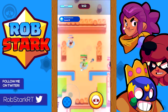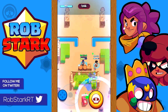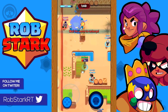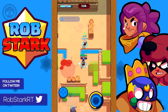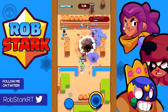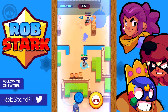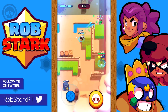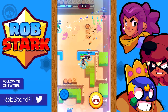Dynamite and Barley versus Brock, Colt, Ricochet, and Piper: none of these are great matchups for throwers since it's often hard to get them to stay within range. But if you can target them behind a wall, they can be pretty easy kills. As Dynamite, if you see a Brock, Colt, or Ricochet about to use their super, consider throwing your super at them as they're often walking forward and it will interrupt their super. Try not to use your super versus Piper when she has her super, as she'll usually just jump away. Stay behind walls or in the grass versus these brawlers.